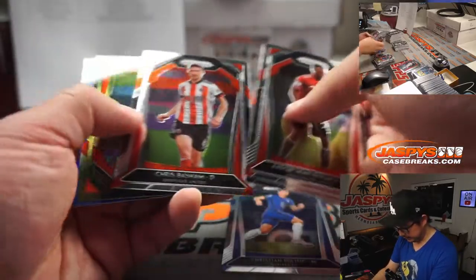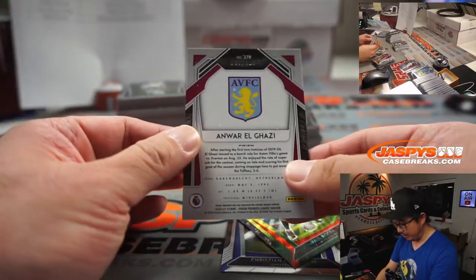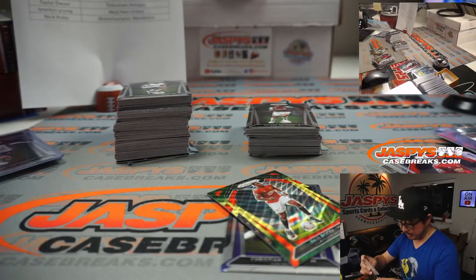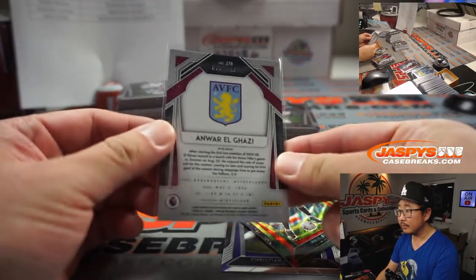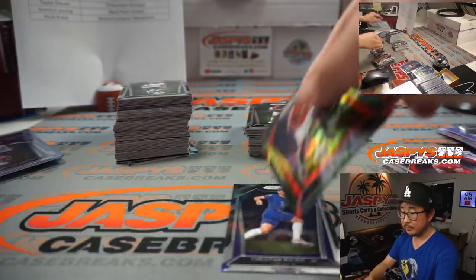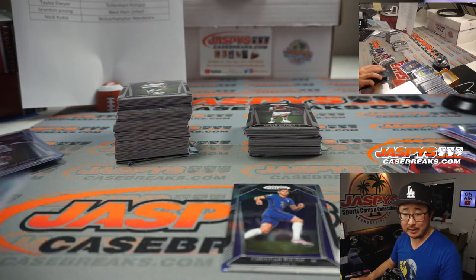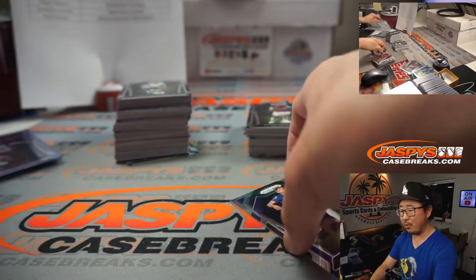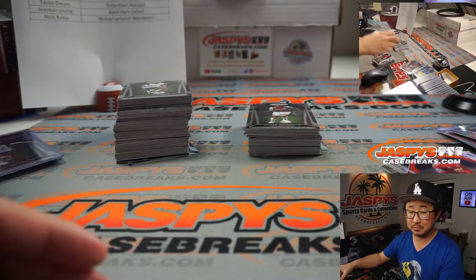Christian Pulisic. Paul Pogba. And Anwar El Ghazi for Aston Villa, 008 out of 199. What if Impeccable fills? We could do it, I guess, but we still need to do that Impeccable and like three more fillers. My guess that probably won't happen in the next 30 minutes, but if that happens, sure, why not?